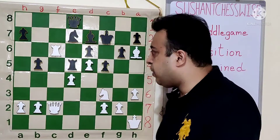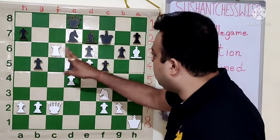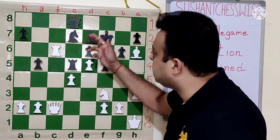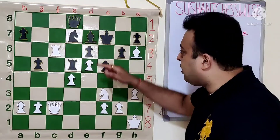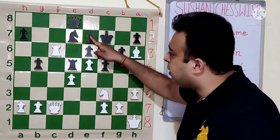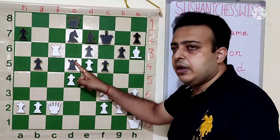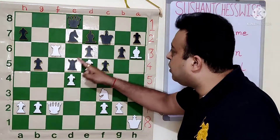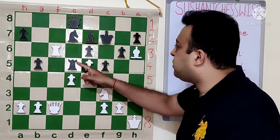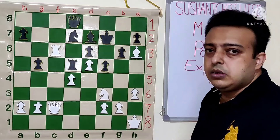Let's look at the other line now: Re6, Ke6, Qc6, bishop d6. Now comes the move knight g5 check. If king goes to e7, then queen takes d5, and we see that there is absolutely no defense to the threat of Qf7 and Qe6.